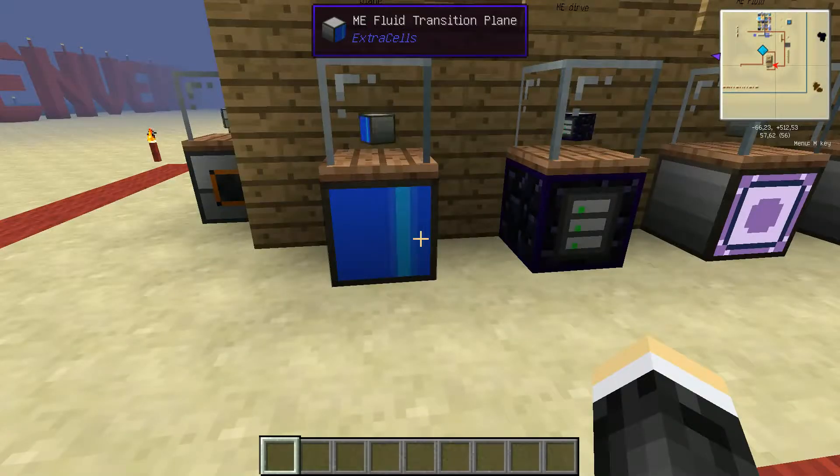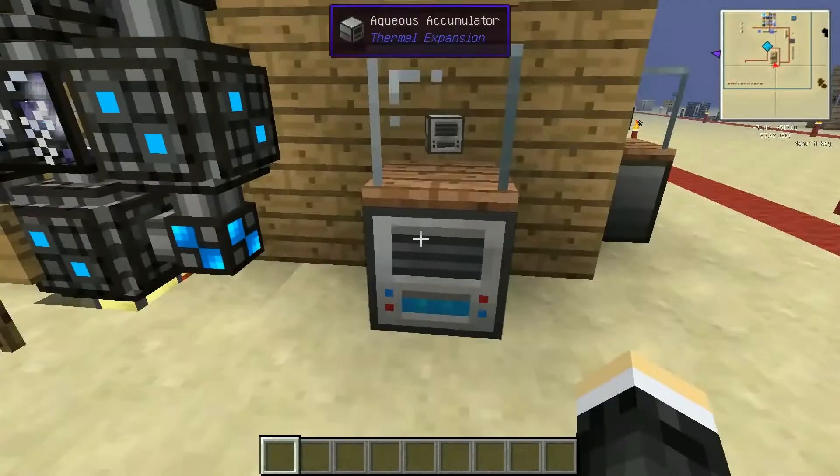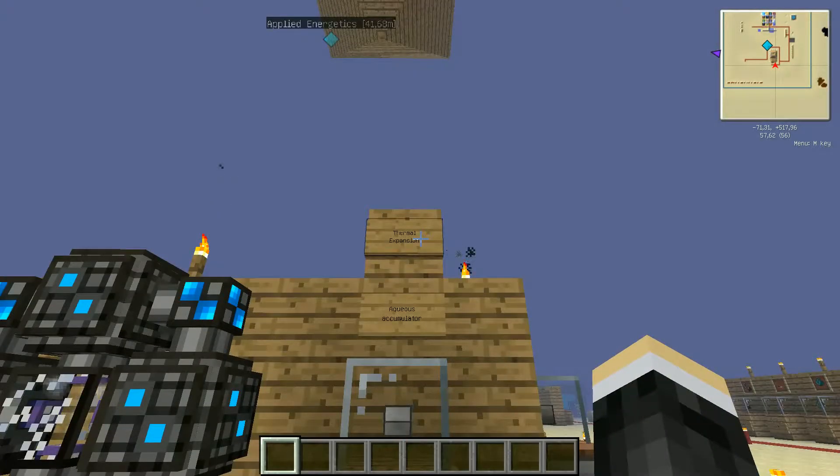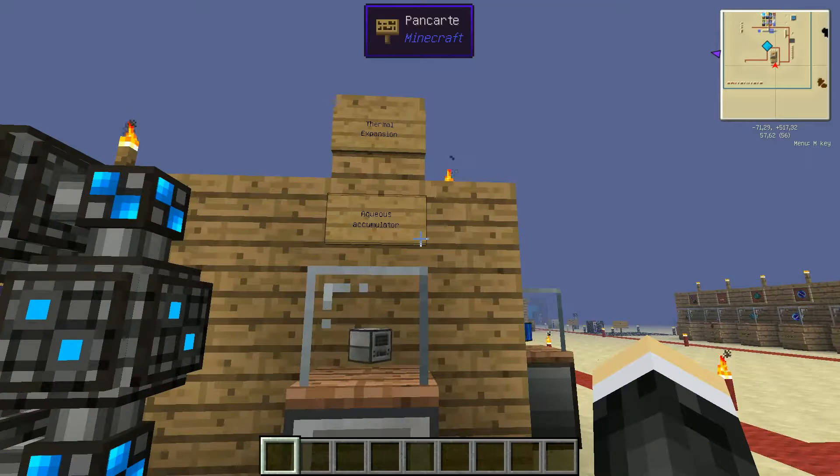The ME Fluid Transition Plane is a block you place the other way — normally the blue face goes upward. You place a liquid on top of it and the liquid is automatically integrated into the system.